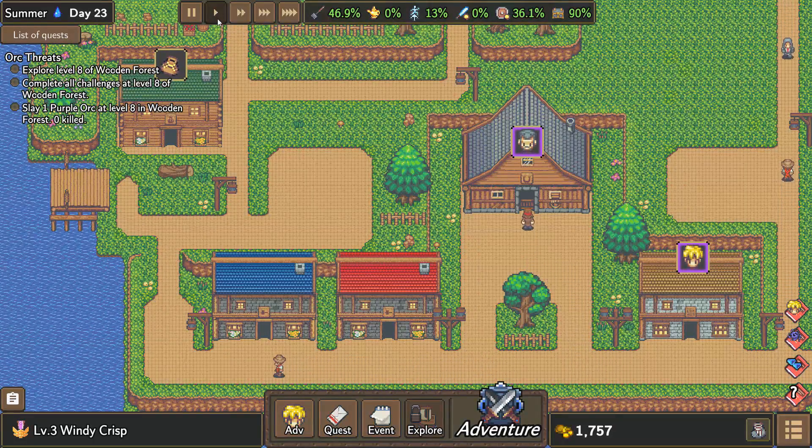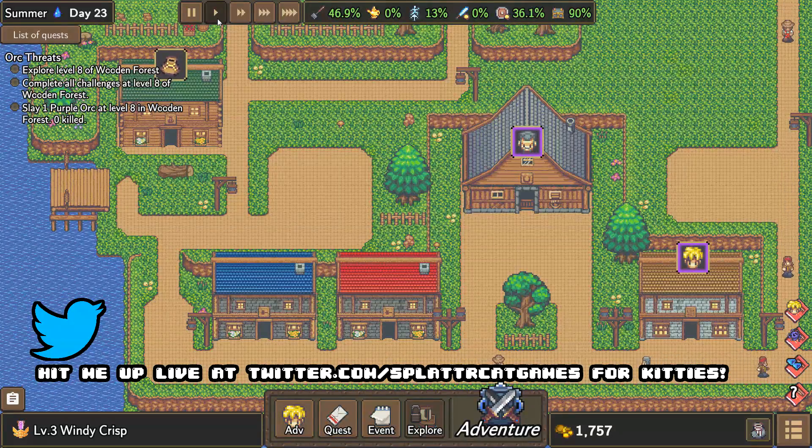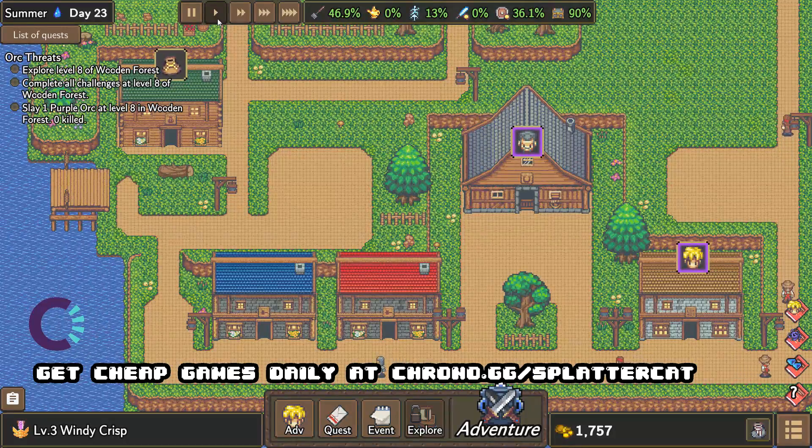My name is Splattercat. This game is called Dragon Cliff. If you guys like what you saw, by all means check it out down below in the description. I will see you all later. My name is Splattercat — I show off indie games every single day and sift through the pile to find what's worthwhile so you don't have to. Take care everybody, don't forget to like if you enjoyed the video. Bye!